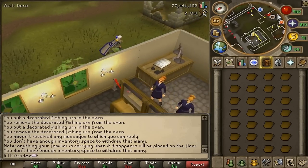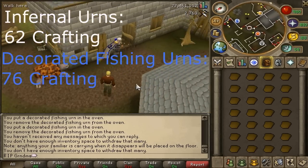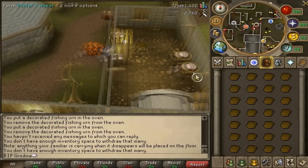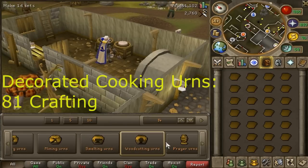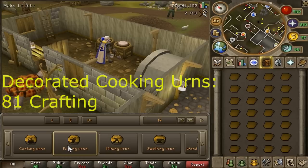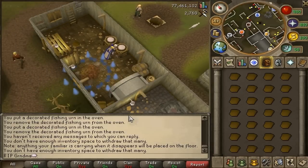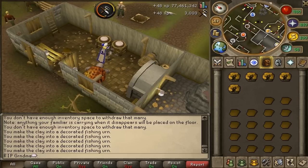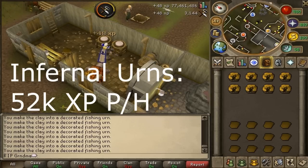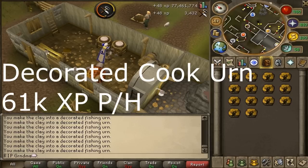What you want to start out with is infernal urns if you're 62, and at 76 you can go to decorated fishing urns. I only have 78, so I have to do fishing urns. But after that, at 81 crafting, you can do decorated cooking urns. At 62 it's 52k XP per hour, at 76 you make 57k XP per hour, and at 81 it's 61k XP per hour.